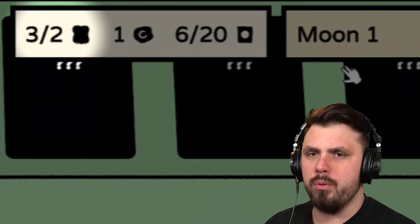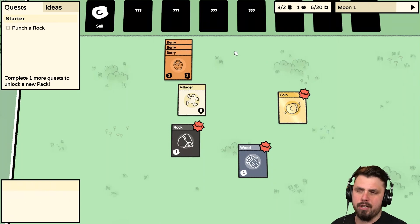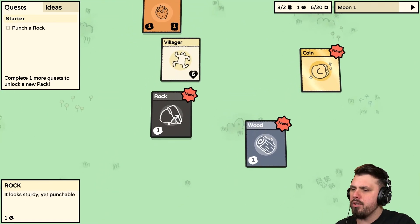We have one food — we got ourselves a Berry. Everything seems to be represented by cards. Every month we need two food to feed our humans. We have one coin in total and a cap of 20 cards. Since everything is a card, we don't want to spend everything on food or we won't be able to get anything else.